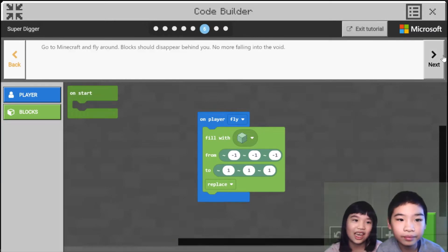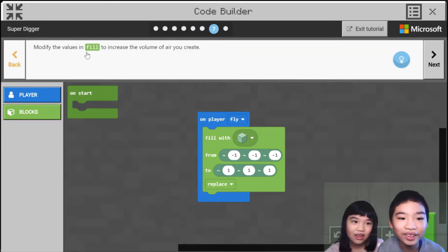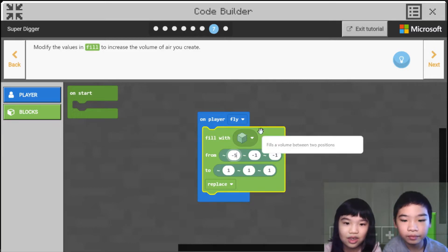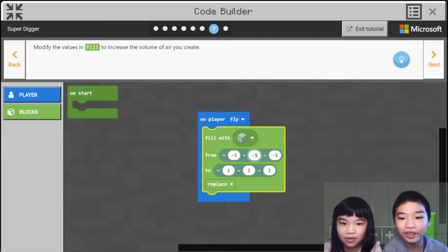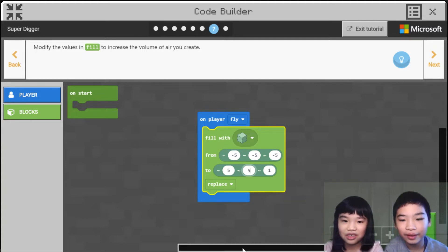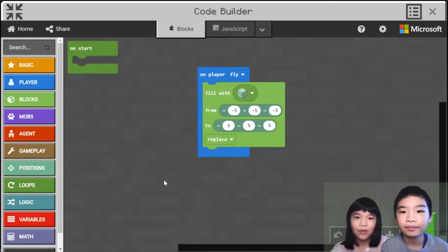That would be amazing. So let's go back to code. The block should disappear — no more falling into the void. Now we need to change the 1s into 5s. So it will get more deleted blocks — that's going to be more cooler than ever! But first you need to change all these 1s into 5s.